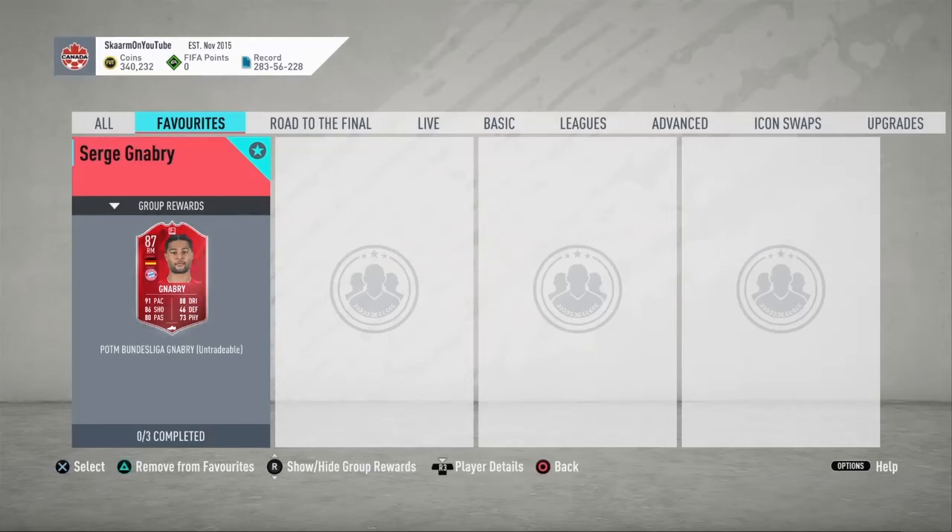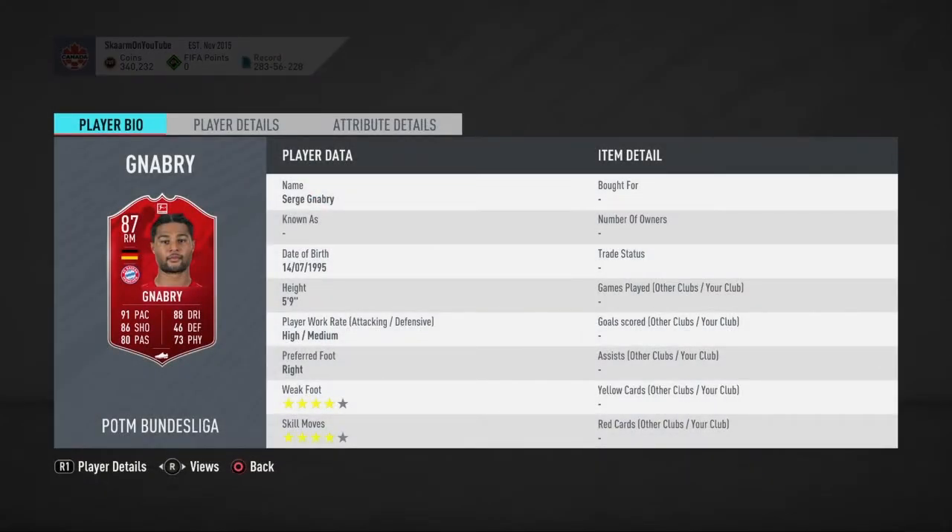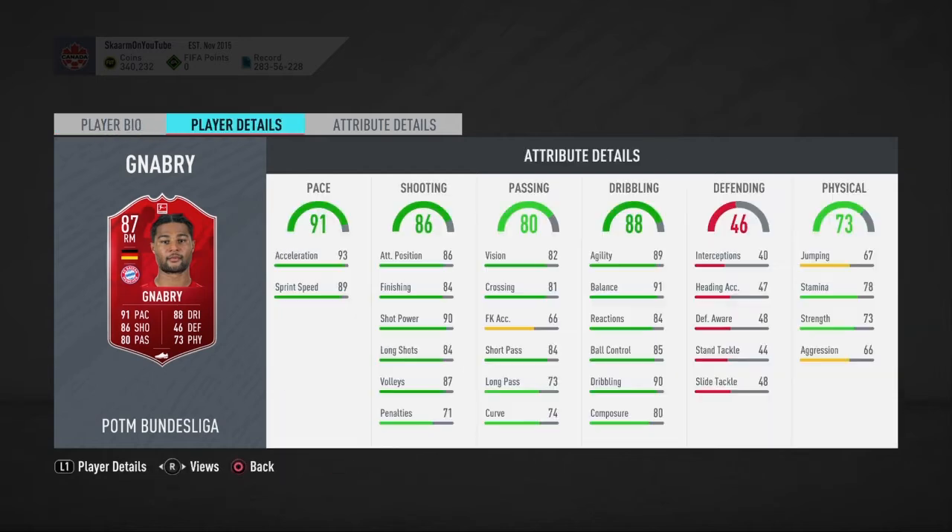What is up guys, it is Skarm and for today's video I'm gonna be completing the Serge Gnabry SBC, this is for his Player of the Month from the Bundesliga. He's an 87 rated right midfielder card, 5'9", high/medium work rates, 4 star 4 star, right footed — really really good card in my opinion, one of the best FIFA players all around and definitely one of the best in the Bundesliga itself.